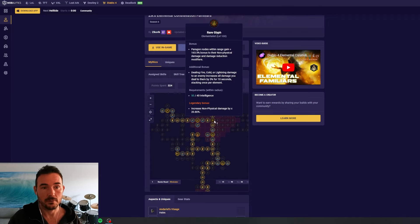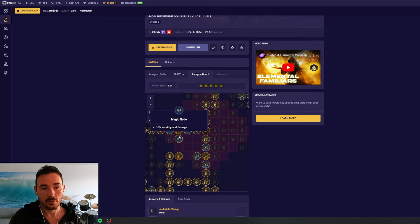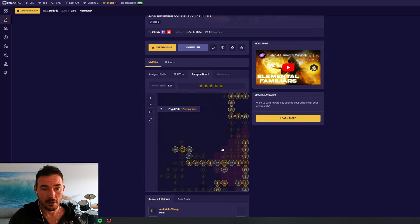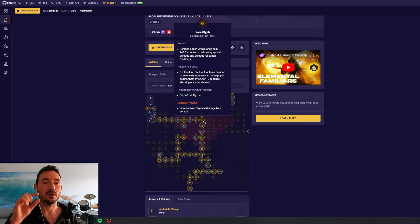Our second golden glyph is Elementalist. This one requires you to be using all three elements somewhere in your build, and with the addition of familiars, it's now quite easy to get some form of each element in most builds. It has additive at the top — a big 164% increase to non-physical. You want to slot this in a board that has non-physical next to the node, and there are now several boards with non-physical in range. We have 15% multiplier as the additional bonus with very close to 100% uptime for multi-element builds, and 21% multiplicative non-physical damage for the legendary bonus.